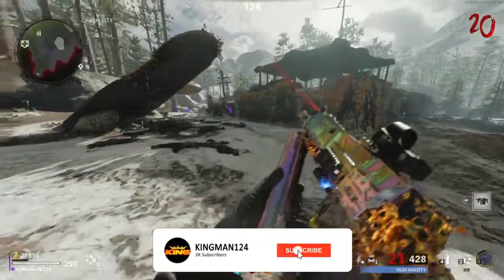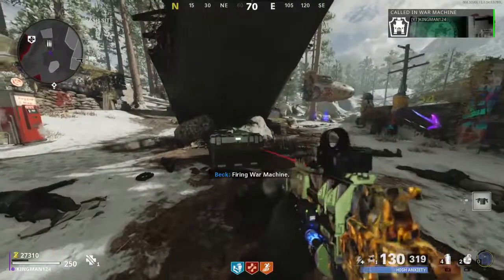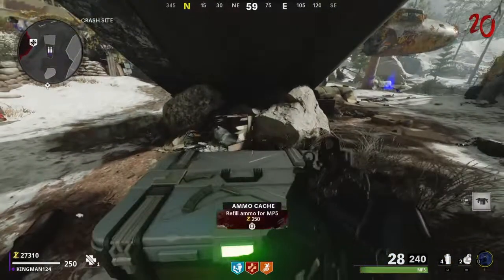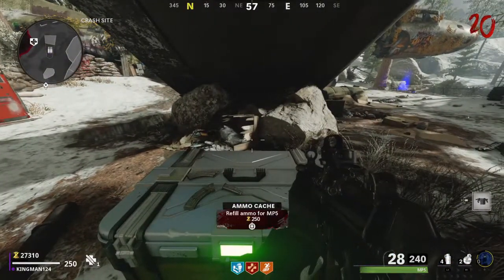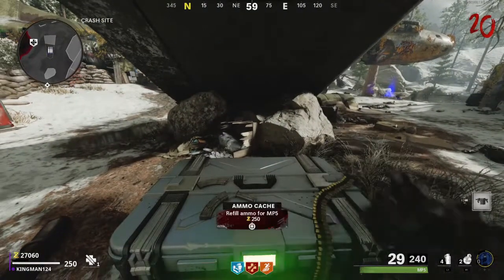Hey guys, it's Kingman, welcome back to the channel. In this video today I'm going to show you how to get unlimited ammo for your bow and war machine. What you want to do is have a low-rarity gun, click right on the D-pad, and hold Square as soon as you click right on the D-pad.